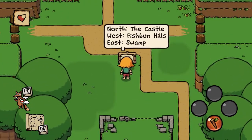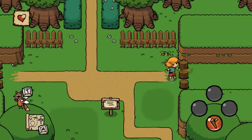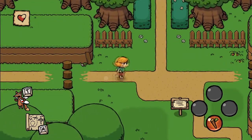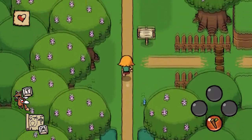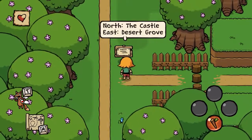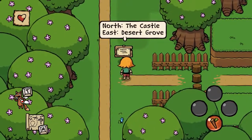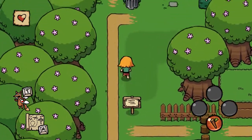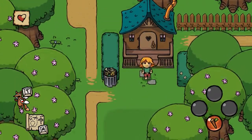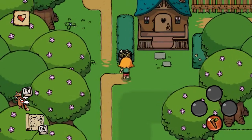Signs: north is the castle, west is Fish Bun Hills, east is swamp. I don't seem to be able to go to those areas so I guess we're going to the castle. Much like Link to the Past — I'm sure this is inspired by A Link to the Past more than any other Zelda, especially with these trees. And yeah, this is such a Zelda-style building.